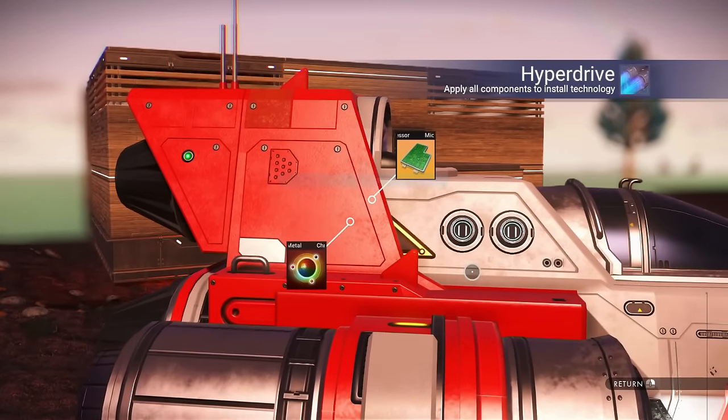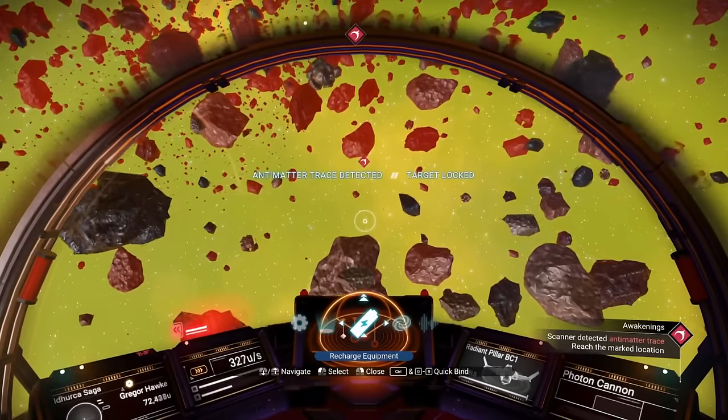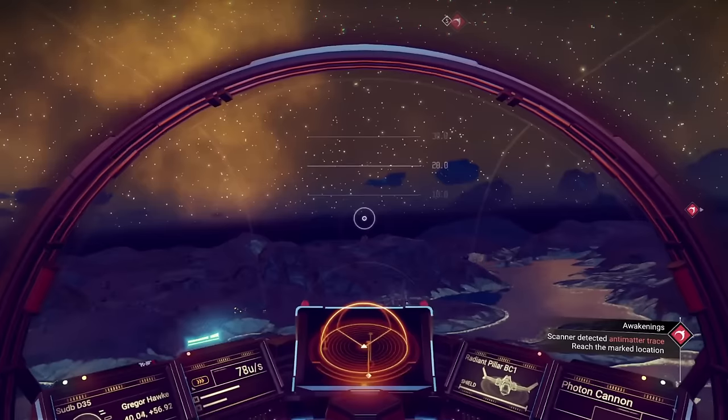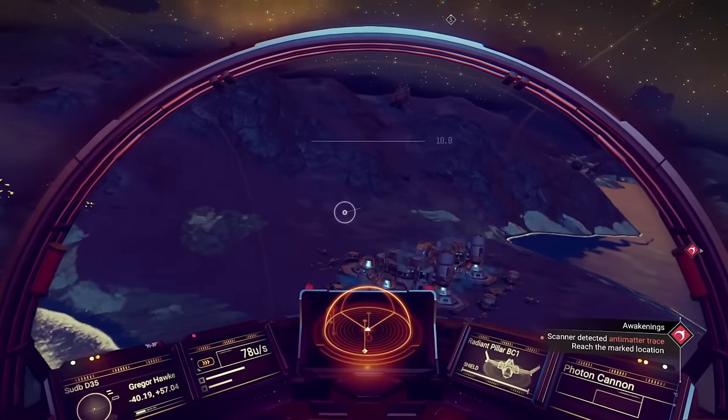In order to fuel this beast, we're going to need to head back up into orbit, do a ping, and then look for the antimatter trace. When you get close to the signal source, what you're looking for is an abandoned building. There it is right there — there's going to be some eggs and things laying around on the outside of it.